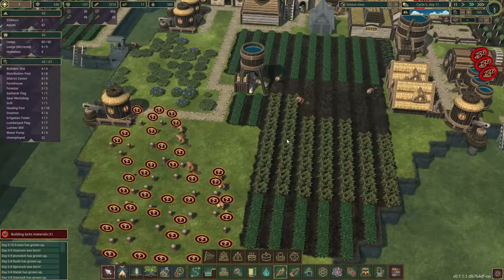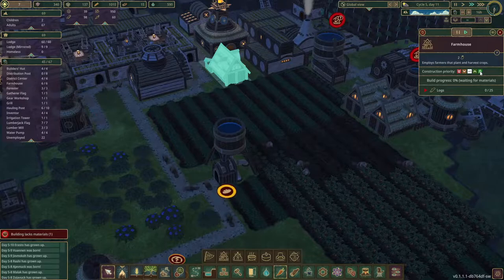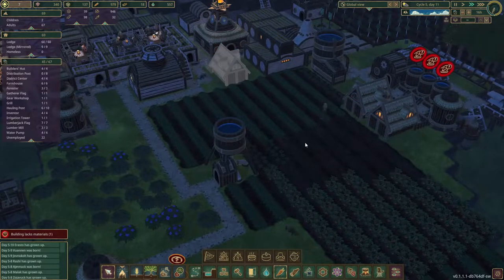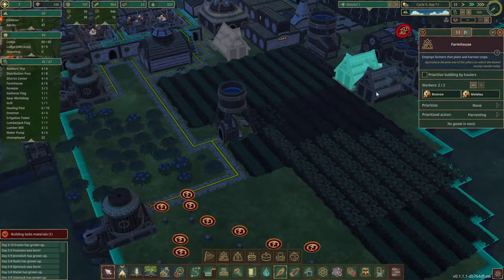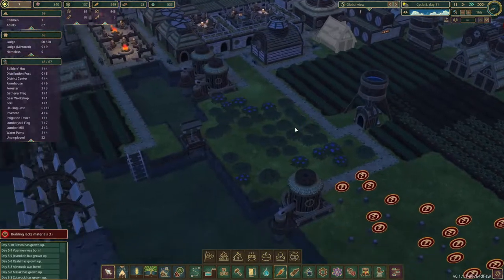We can see right here they are harvesting but they're not doing any re-sowing at this point. So I want to get extra farmers in — let's get them straight away. We'll probably set these to prioritize planting so that while some farmers prioritize the harvest, others will immediately start to replant.